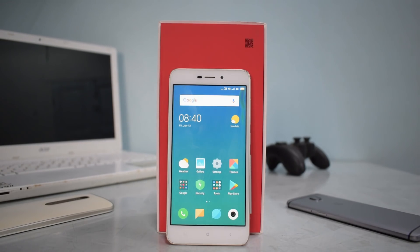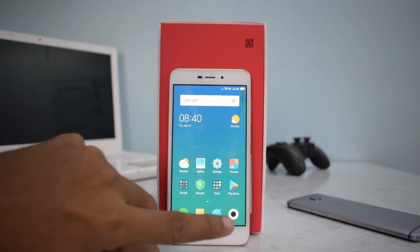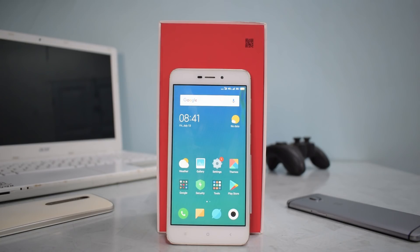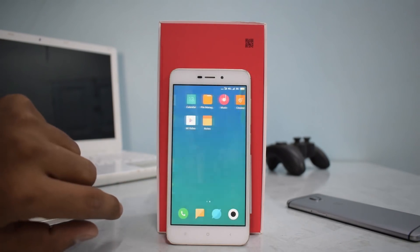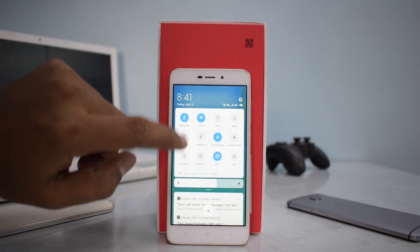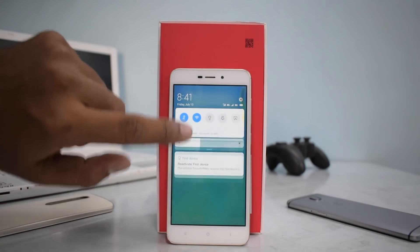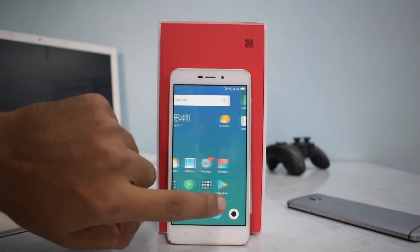MIUI 10 has booted up and it did take a good eight to ten minutes. Here we are on the home screen of MIUI 10 officially for the Redmi 4A. As you can see it shows 4G and HD, meaning VoLTE is working. The camera works fine, all sensors are working fine — no bugs as such experienced in this ROM. I'm pretty sure the other global betas for their respective devices will be completely stable, so yes, this is definitely a daily driver.